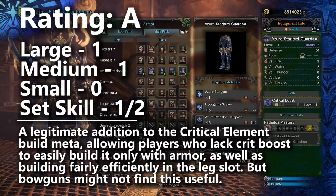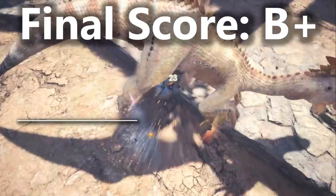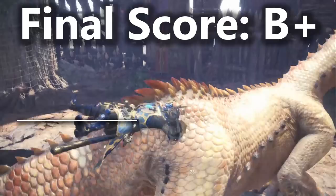That's all of the pieces of armor. When we tally up the scores, the Azure Starlord armor set gets a final total score of B+. Let me know if you agree with that tier rating, if you would have changed any of the pieces, or if I'm not noticing something for build optimization. Thanks for watching, and I'll see you guys next time.